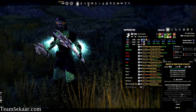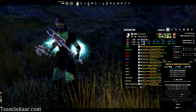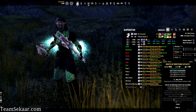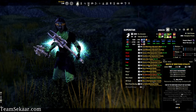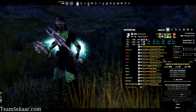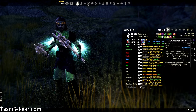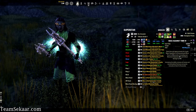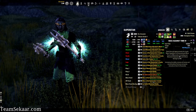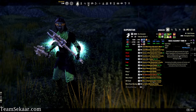Retro Vitality gives you a line of Magicka Recovery, Stamina Recovery, Weapon and Spell Damage, and while in combat: applying a major buff or debuff to a target grants you 260 Magicka and Stamina Recovery for 15 seconds, and applying a minor buff or debuff gives you 130 Magicka and Stamina Recovery for 15 seconds. Spoiler alert — Race Against Time gives you Major Expedition and Minor Force, which procs both conditions of Retro Vitality. That's a bunch of extra recovery right there.